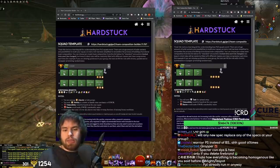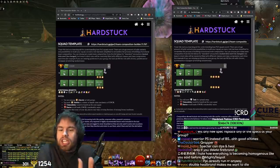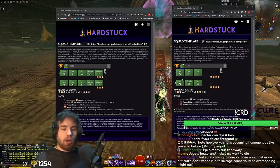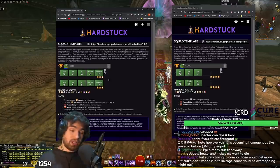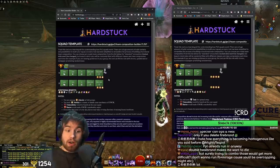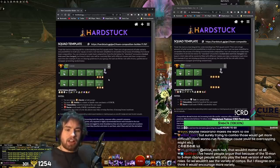What ArenaNet was trying to do when they went to five target was make the game easier to balance, and also make everything kind of be like an easy-to-fit cookie-cutter puzzle piece. There are some ramifications about class homogeneity that are a bit of a problem, but it's not the end of the world. And that was also true of DPS — one of the reasons Tempest was run was because it was just broken, way above everything else. Right now the game is actually a lot better balanced, things are a lot closer together, and there are far more options. So the risk of a mirror comp is not going to be increased by adding five-target boons.